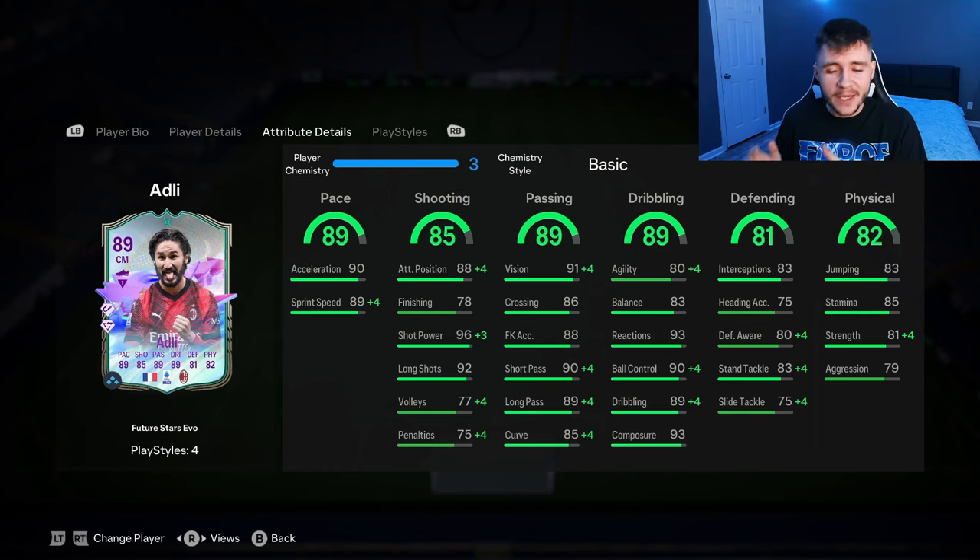Now because he is a center mid, we do need a bit of defensive cover as well. 81 defending is an okay stat — 83 interceptions with 80 defensive awareness and 83 stand tackle. And then last but not least, 82 physical for the card as well. 85 stamina is pretty decent. 81 strength and 79 aggression — I think his physicality is going to be very important in-game.